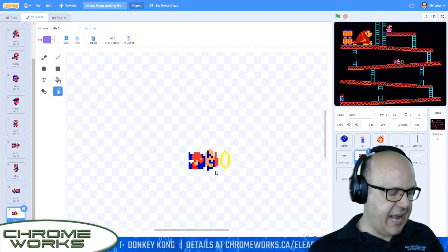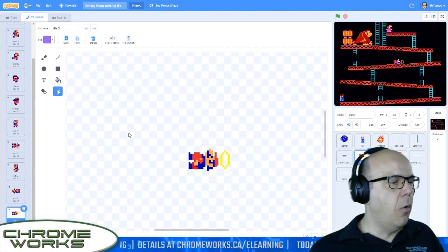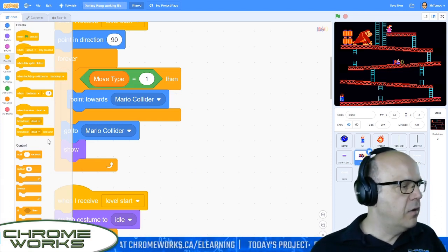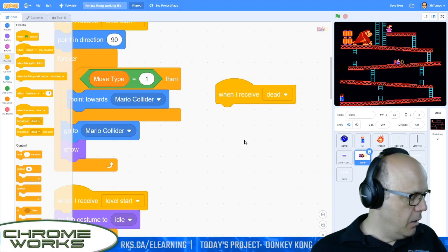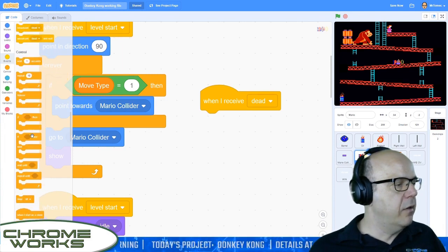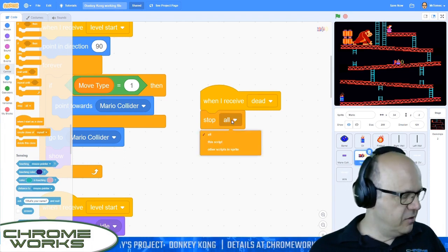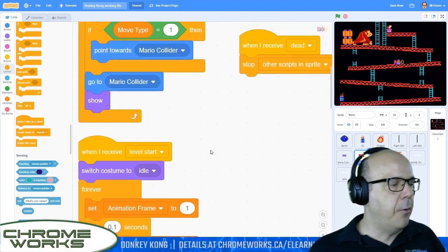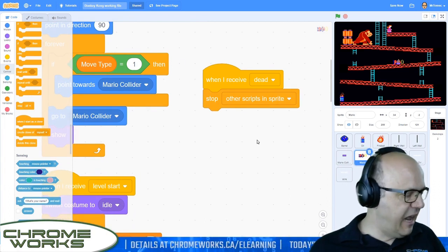The last costume is die five — that is him with his little angel halo. All we have to do is when we get that death event, have him spin through this a little bit. So let's go to our events. We'll say when I receive a message called 'dead', we're going to stop the other scripts in the sprite — we don't want him moving around at all. So we go to the very bottom of our control block, and I'm going to change that to stop other scripts in the sprite. That will stop all the other animations from trying to superimpose themselves over the death animation.